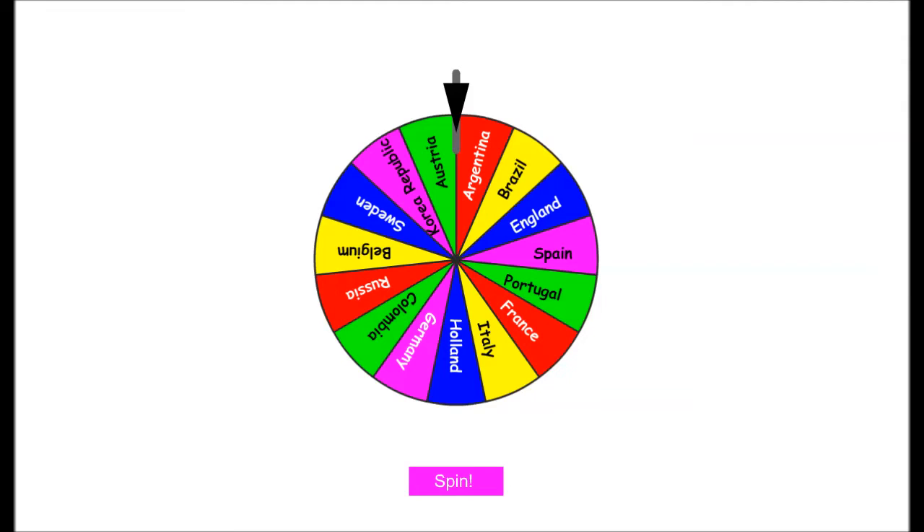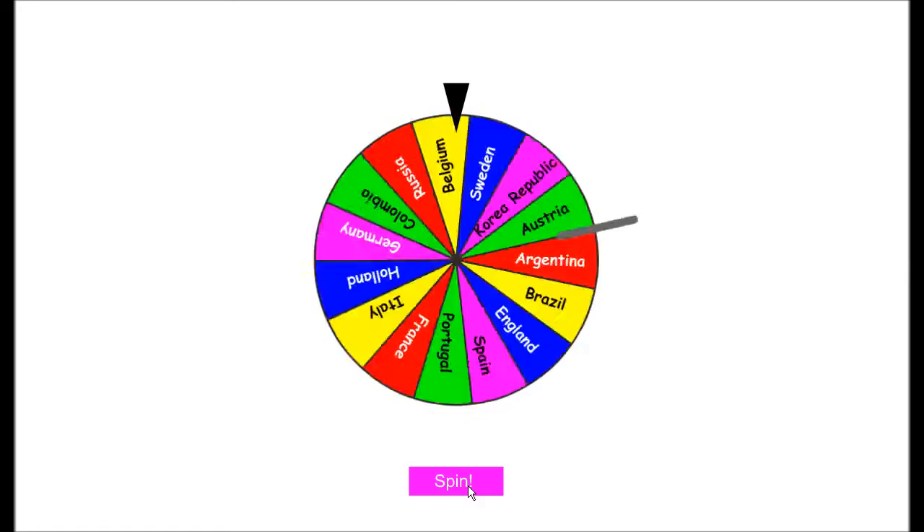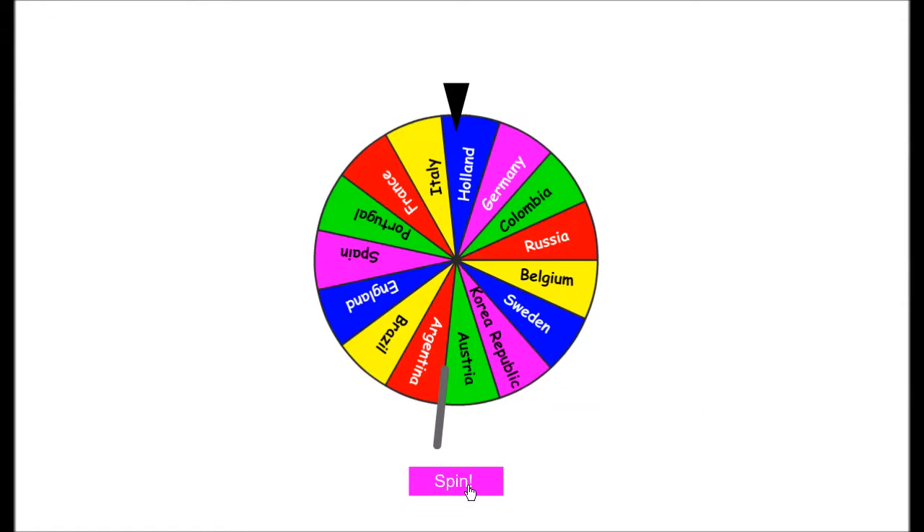The first wheel will decide our nationality. As you can see, we've got quite a few nationalities on screen — predominantly the top nine nationalities, and then a few others like Korea, which would be quite interesting if we had to make a 400k Korea team, and Sweden. The first team lands on Holland, and that's the team we'll choose for the first episode.